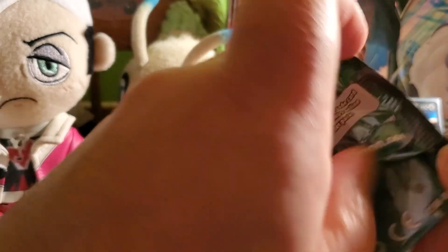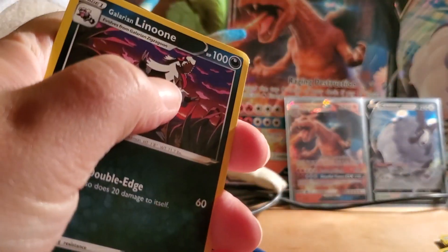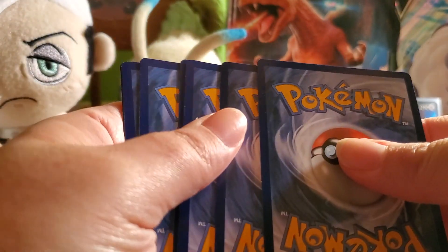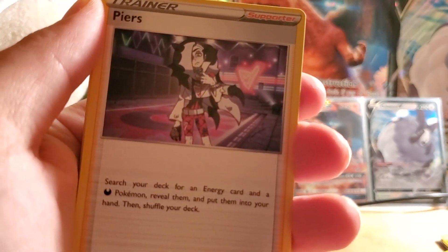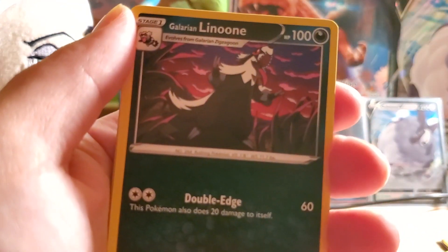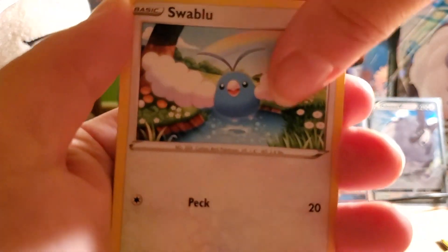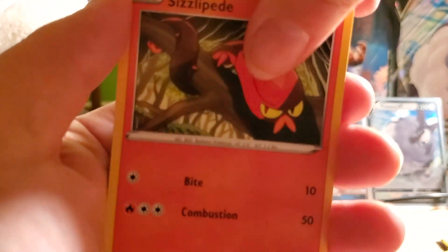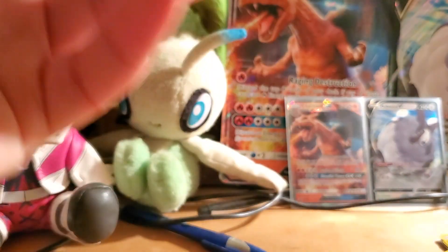Second to last pack — going with Alcremie again. Psychic, Bede, Piers. Cards are slipping and sliding! Suspicious Food item, probably got excited over Piers — who's my favorite gym leader. Galarian Linoone, Carvanha, Swablu, Sizzlipede, Weedle, Reverse Holo Water Energy, and a Scrafty Holo Rare.